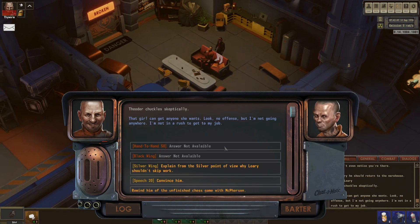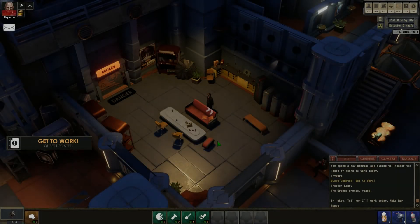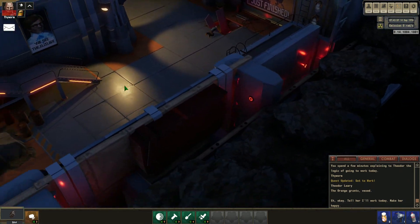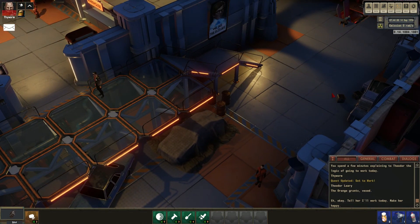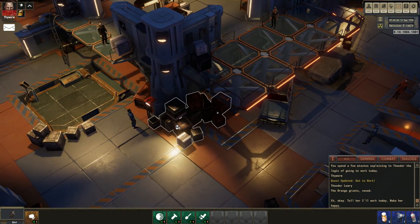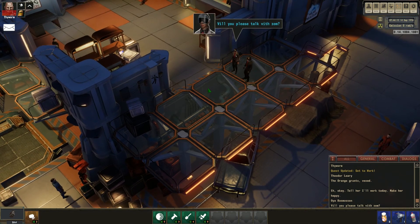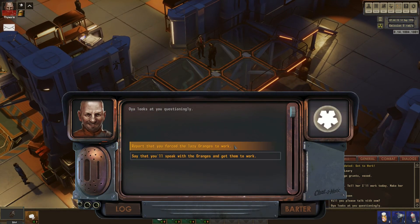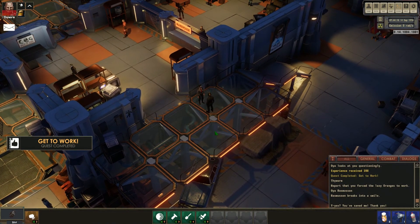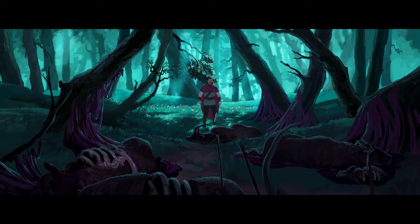I got my hands on Encased, a sci-fi post-apocalyptic turn-based action RPG, thanks to the devs providing me a key. It's inspired by games like the original Fallout and Wasteland. On October 17th they celebrated their one-year anniversary on early access. I played the game all day and it's a really fun and interesting game — it brings back good memories of the Baldur's Gate and Neverwinter Nights era. The price point of 25 euros is a bit steep, but I'll be doing first impressions after I've played some more.